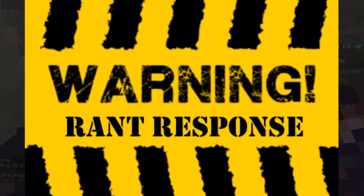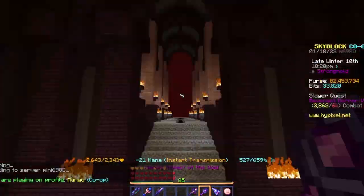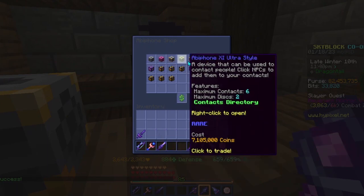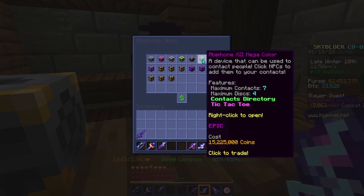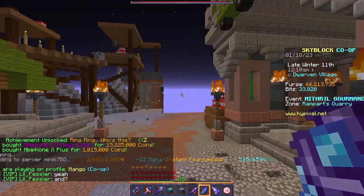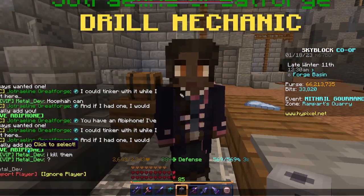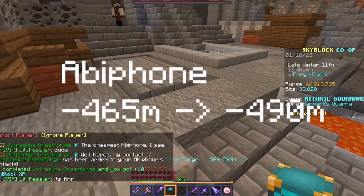It's in weapons? Why is it in weapons? Jeez. It's time to go ahead and go to the Crimson Isle. Finally, we can get ourselves a decent Abbey phone. I said I was going to get the 10M one, but this one's blue. There we go, finally. And we'll get ourselves the Abbey phone contact for Jotraline. And just to make sure I'm not a noob - there we go. Yeah, I'm kind of cheap, but George Reline, you didn't need to tell me that. And this one should actually work. Pretty much instant.